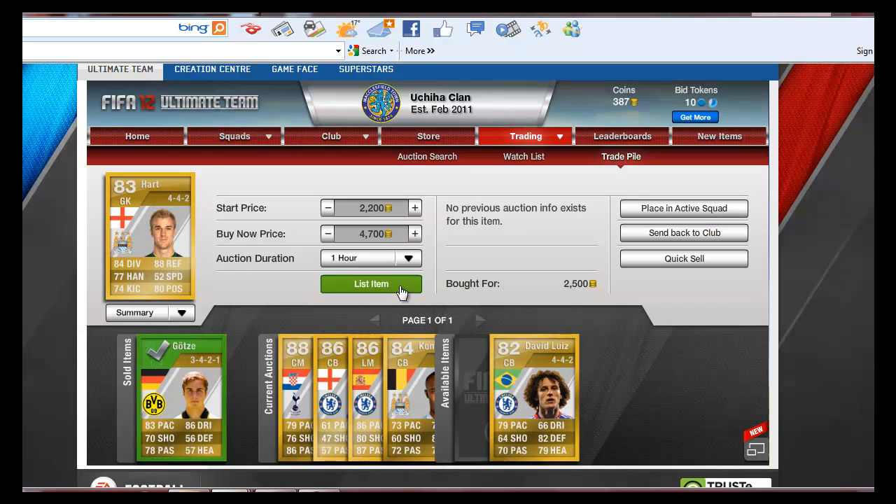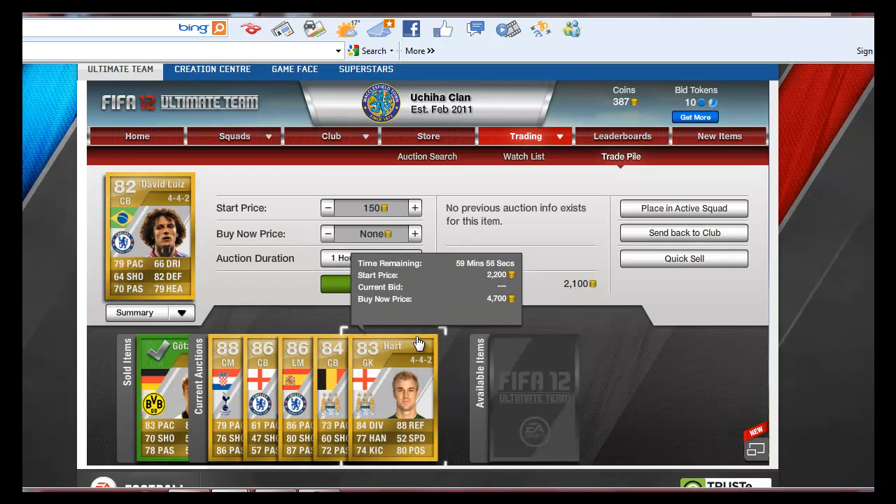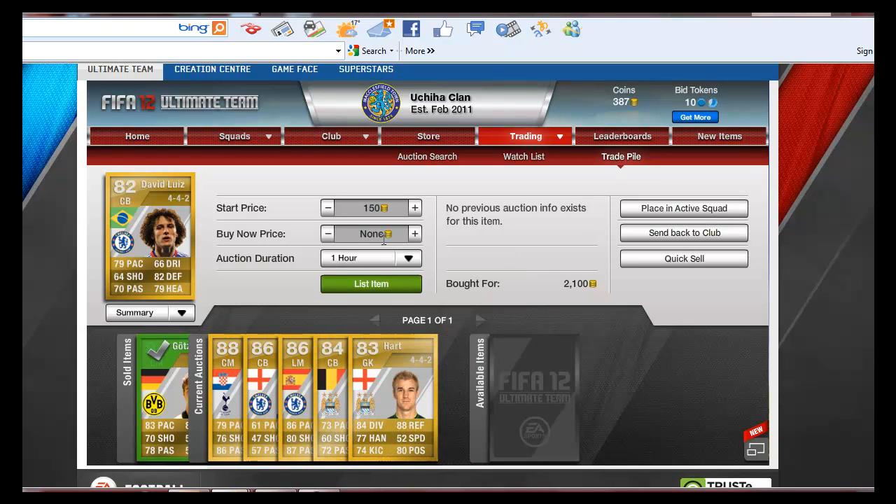Last but not least, we have David Luiz. You'll notice that I bought him for 2,100 coins. The current price he's going for now is about 4,500 coins, so I'm going to sell him for 4,300 coins. That's a profit of 2,200.